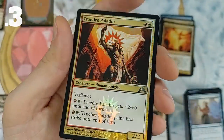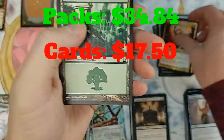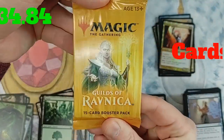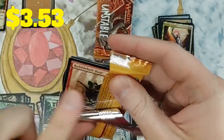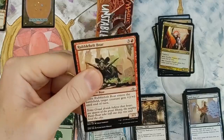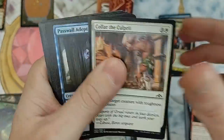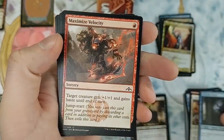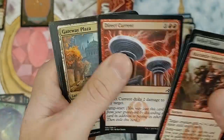We got a foil Truefire Paladin — vigilance, foil, the whole package. We got a Forest — a shock land would have been really cool though. Guilds of Ravnica — let's go! Have you guys ever pulled a foil shock land out of one of these? It's only happened once to me. Those are really sought after.